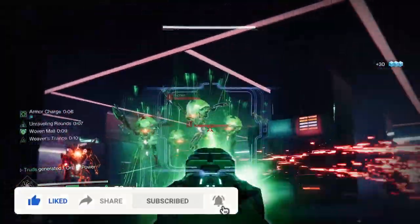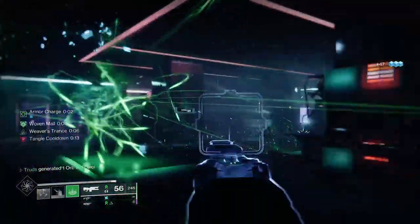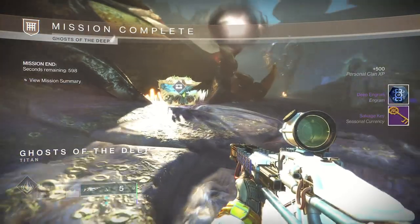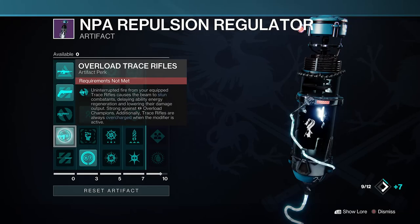If you lean into its full potential it can hang with the best of them, and that's not just from the grapple points you'll generate from completing the exotic catalyst within the Ghosts of the Deep dungeon. As far as trace rifles go it'll dish out the pain where you need it to, and thanks to the seasonal artifact it'll also deal with those pesky overload champions.